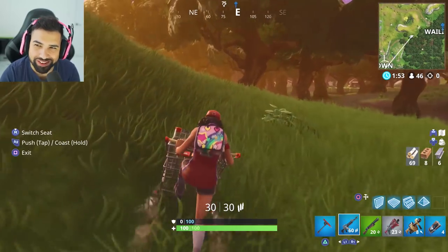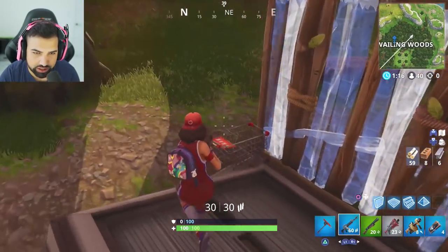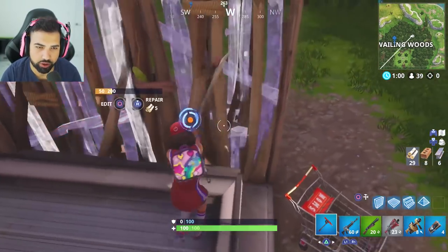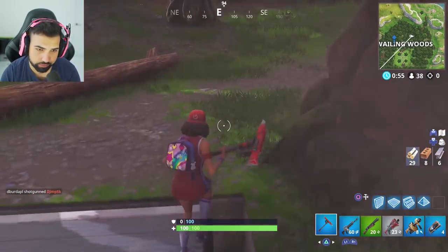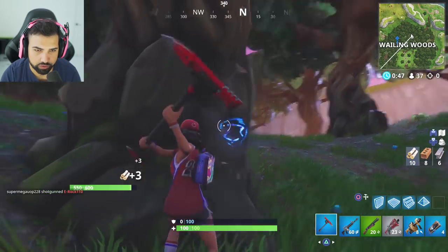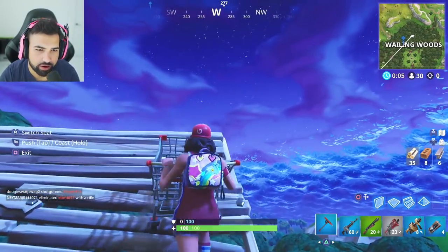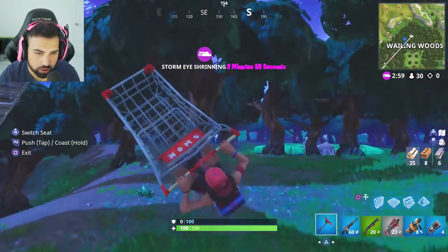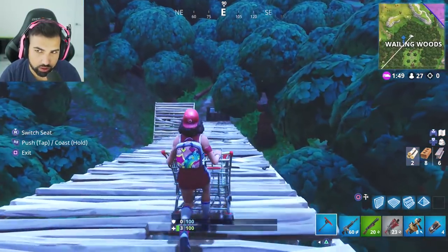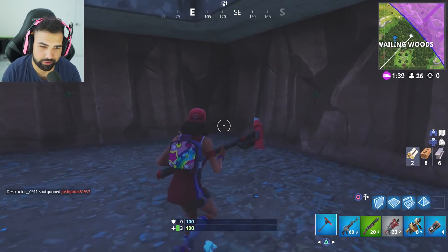So the first one I've shown before, but I'll demonstrate it again. The first glitch is destroying this bunker. There is one downside — they told me you could get out of it, but I haven't seen that happen. You build up using materials, build a ramp, get your shopping cart, go all the way up as high as you can, swing down the ramp, and you come inside the bunker. Once you're in, there's just no way out. That's the first one.